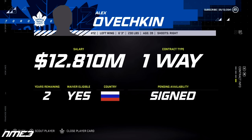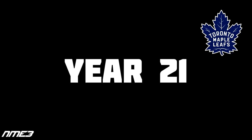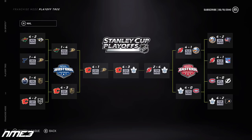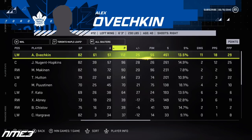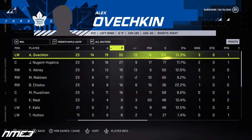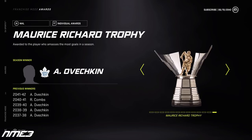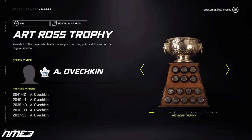In their first full season with Alexander Ovechkin the Leafs finish 9th in the league. For the second straight season they make it to the Stanley Cup Finals and again fall just one game short. Ovi is still unstoppable and had 61 goals and 51 assists for 112 points. In the playoffs he had an additional 33 points and dropped to an 89 overall. In the offseason he once again wins the Ted Lindsey, Maurice Richard, Art Ross, and Hart Trophy.